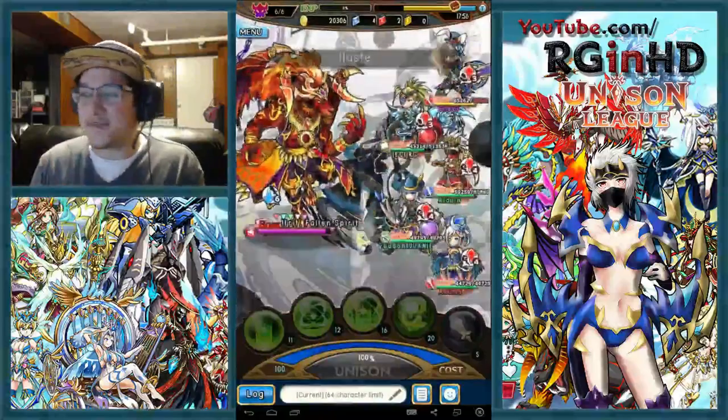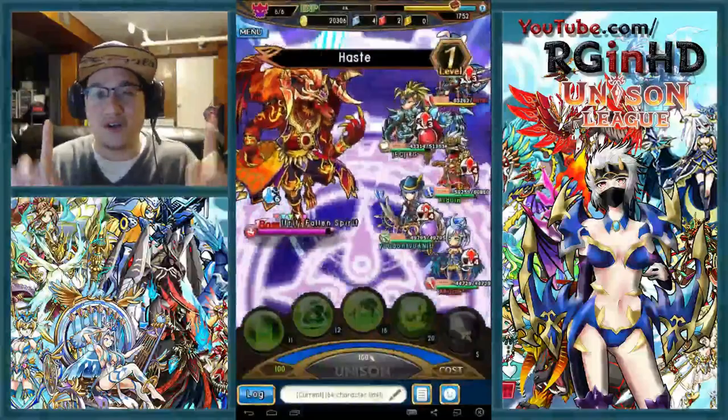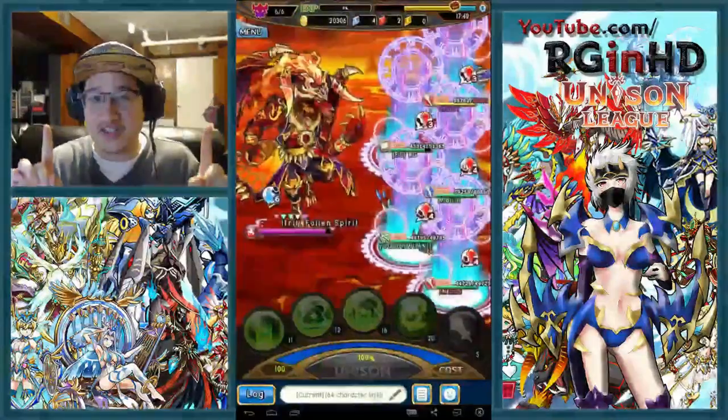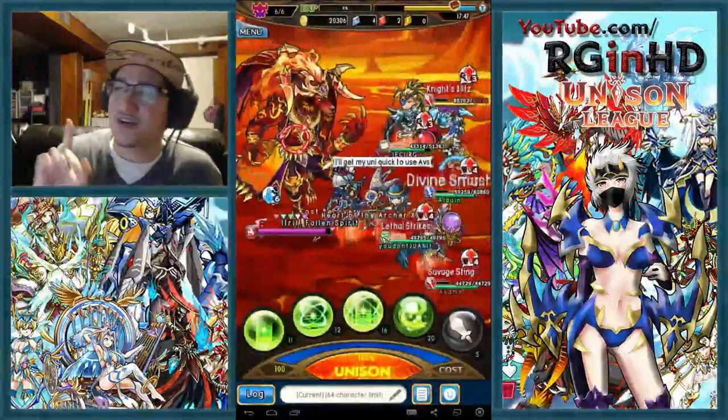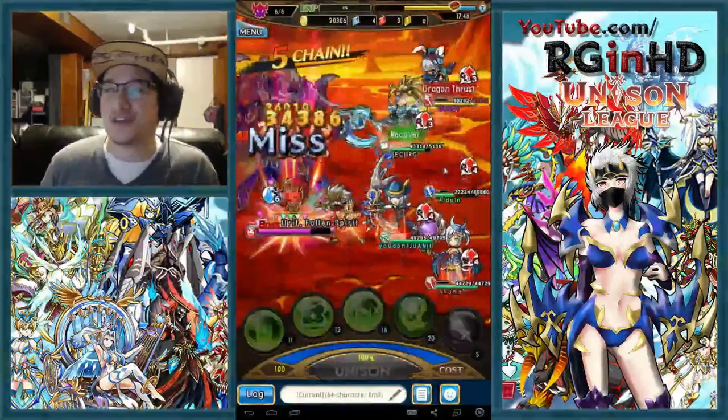At the first start of this, we're actually using a Haste Unison, which is going to be able to boost our other player's cost regeneration as well as our Unison gain. So this is going to be a really good start to the boss battle.